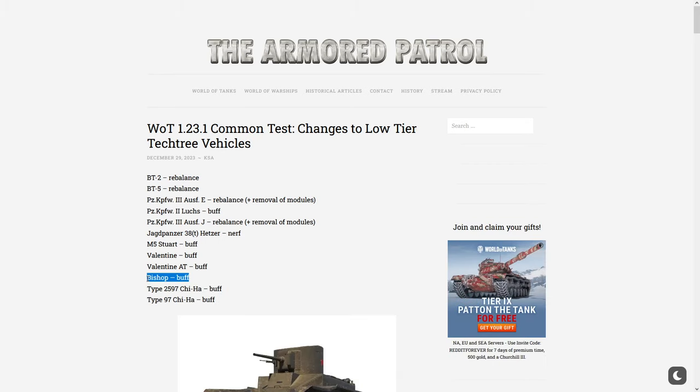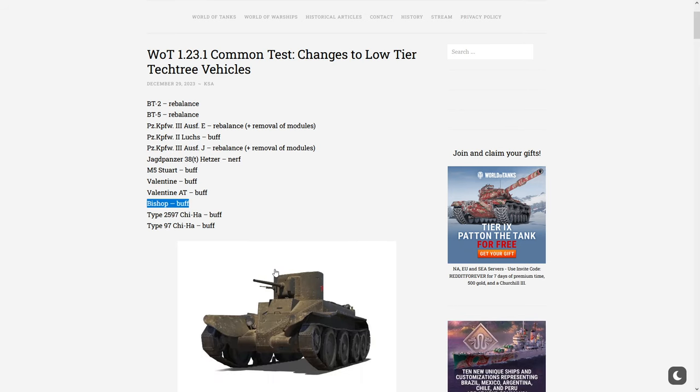The Bishop is getting buffed — that's an artillery piece, which is interesting. Also included are the Type 2597 Chi-Ha and the Type 97 Chi-Ha. I'm not really sure what those are, but I think they're the tier 3 and tier 4 versions.